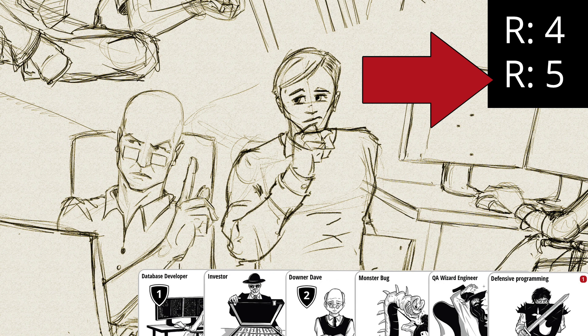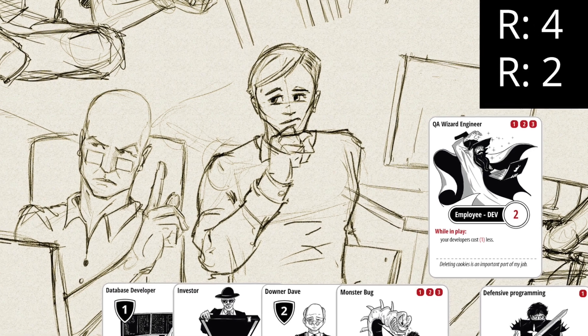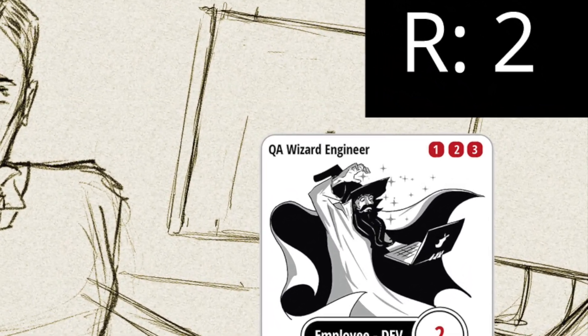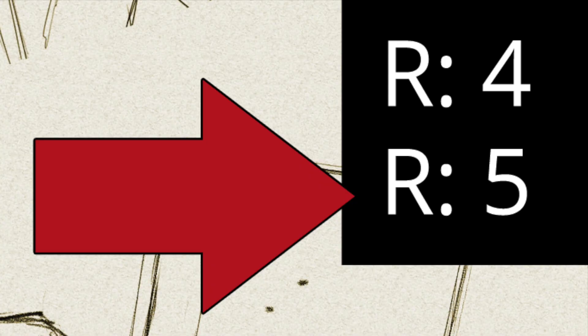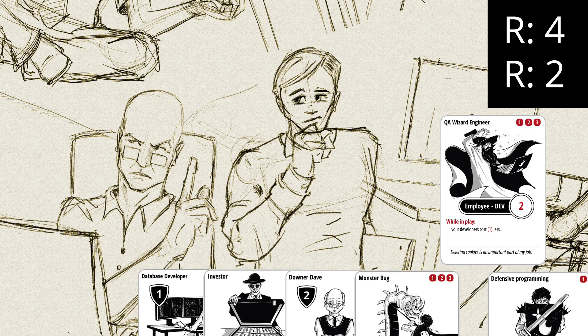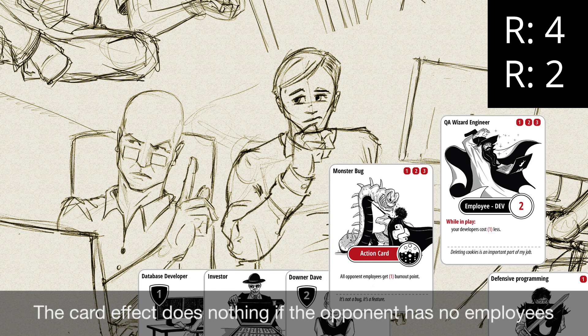Now for the fun part — let's play the cards. I really like this wizard card, so let's play our QA Wizard Engineer. In the upper right corner we see the play cost: it's 3 resource points. We had a total of 5 resource points, so now we have 2 resource points left. 2 resource points is not enough to play the next card, for example this monster bug card. It's also not worth playing at that time because our opponent has no employees in play.